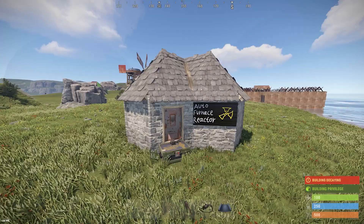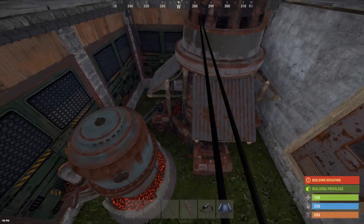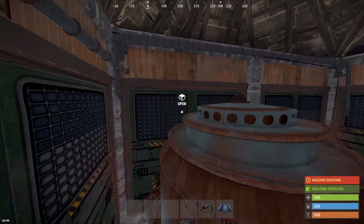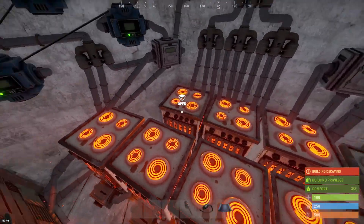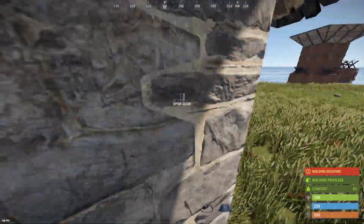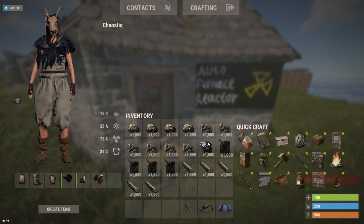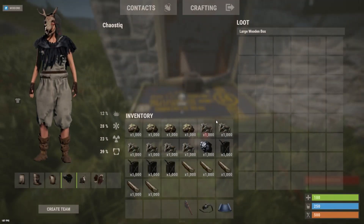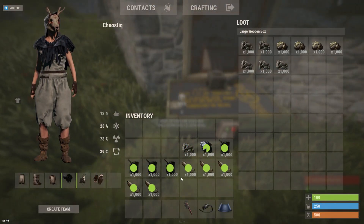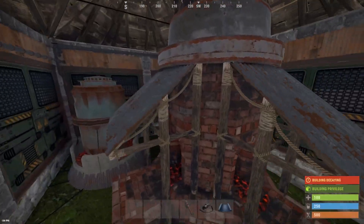Hello everyone, this is the outer furnace reactor — a basic furnace building with an oil refinery. It has a TC, a bed, nine electric furnaces, a battery, and a loot room. I will show you how it works. When you finish your farming and found all this loot, you can set all the farm loot in this box. This box will transfer to the inner box, and all you need to do is set all the resources in this box and it will work automatically.